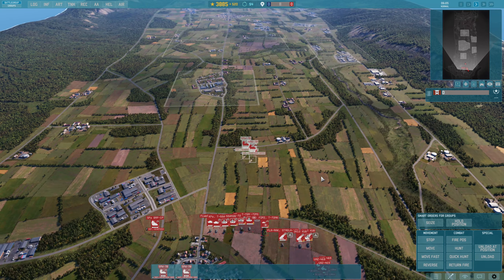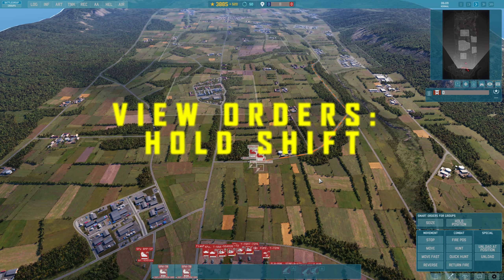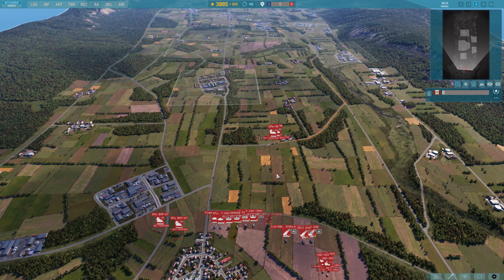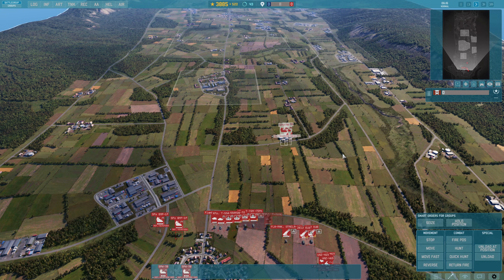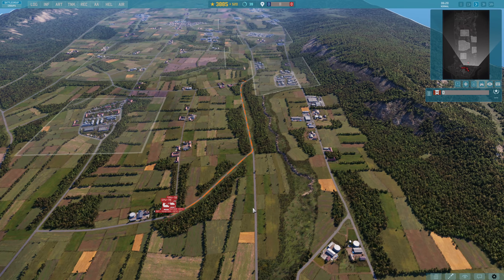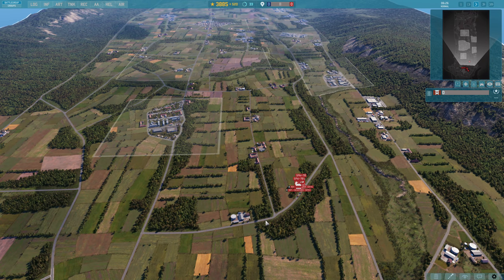It is how units come onto the map though. If you press shift you can see all the commands given to your units — press it without anything selected and it shows everything; select some units and it highlights just those. When you call a unit in off the map they actually come in on quick hunt mode, so they will engage as they go.